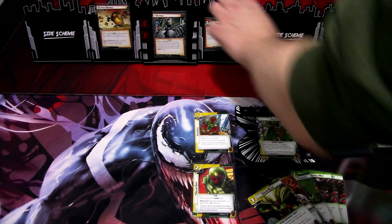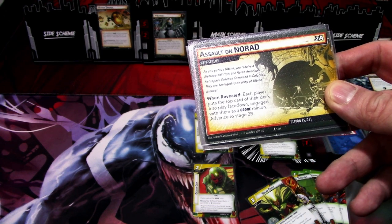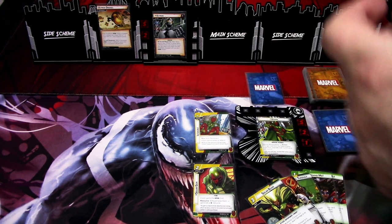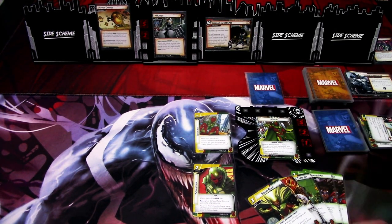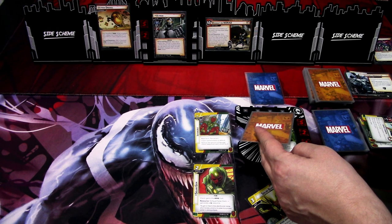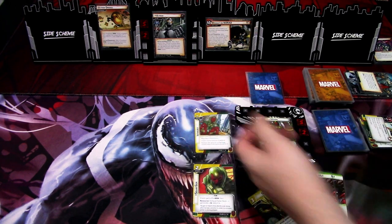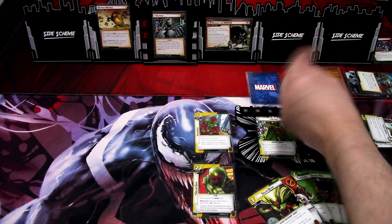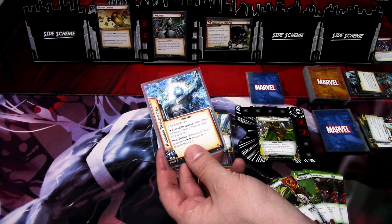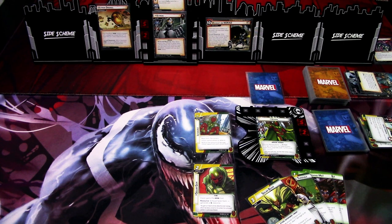We'll go to the villain phase. This advances — when revealed, each player puts the top card of their deck in play face down and engages with them as a drone minion. Advance to stage 2B. So we get another drone minion. Ultron attacks — I can't defend with Vision so we'll just take it. We ignore two of the attack, so two plus one is three, we take one. This drone hits for one but we ignore that attack with intangible. Encounter card for this turn is Program Transmitter. That is the villain phase.